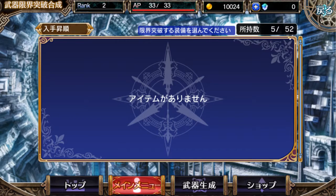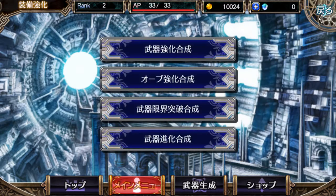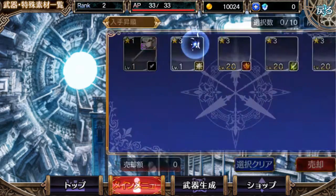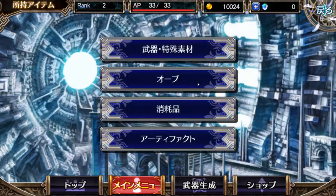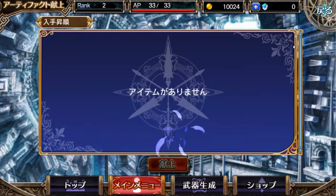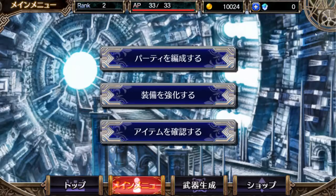I remember now — this third menu here is to increase the weapon's level limits, that's basically what it is. And then this menu I think is for selling your extra stuff that you don't want. You can glance over your other menus, et cetera.